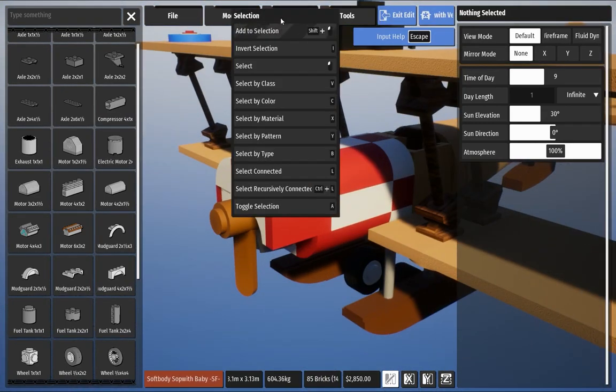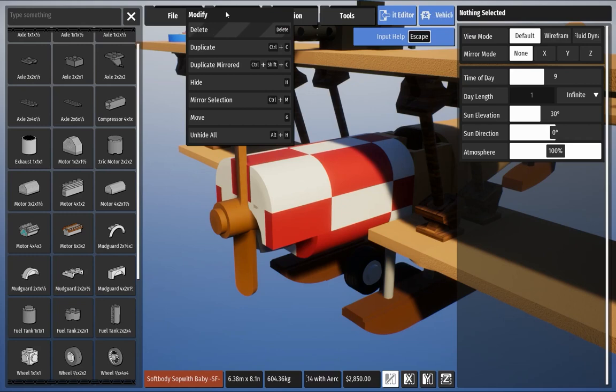To hide a part, click on the block and press the H button on the keyboard. If you want to unhide all parts, press Alt plus H.